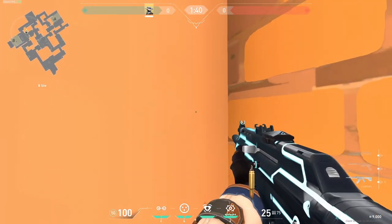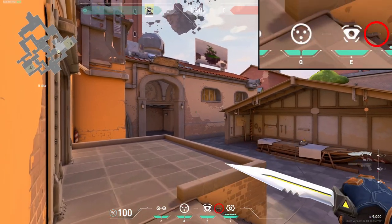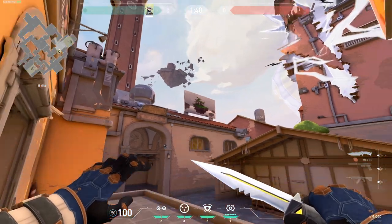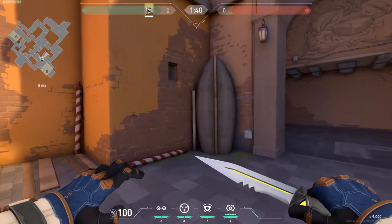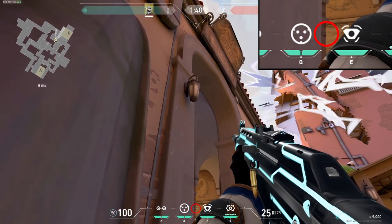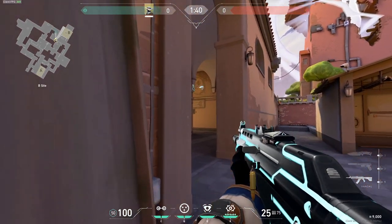Next, we have B Sight. You want to run into this corner — this is for the trap on B Main. You want to aim where this little pattern turns using the right side UI and you throw your trap. This is going to give you the One Way into Main. Next, we have the One Way inside of B Main. You want to run into this corner with the boat, use the center of your UI, aim at the bottom bar, and toss it — this will give you a One Way into B Main.